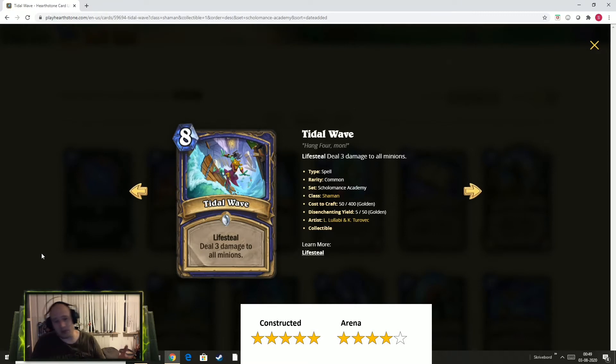For Arena, I do rate it high, because you might be in a really awkward spot. But it is not just an auto 5 stars, because this is the only thing you'll be doing. So if your opponent is in a topdeck situation, Tidal Wave is great because it clears the board and your opponent can only draw one card per turn. But you're not developing the board, and that's why it's not a pure 5-star card for Arena. Had it cleared the board and spawned a bunch of stuff on your side, that would be a 5-star card. But it has a narrower use case for the Arena.